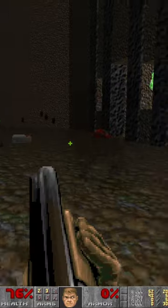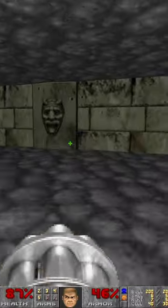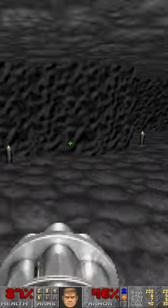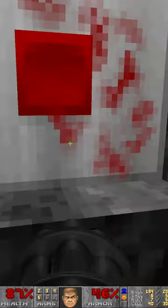I'd say the weaker elements are the caverns and the wooden building, while the marble hell castle is more interesting. There's especially a pretty cool optional area culminating with a dark room by candlelight, and exploiting a bug grabbing items through thin walls.